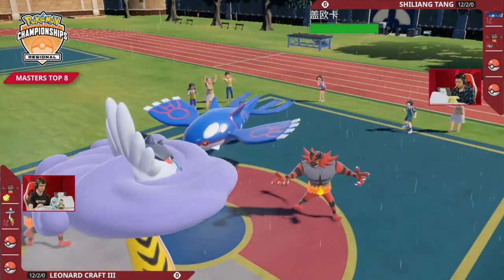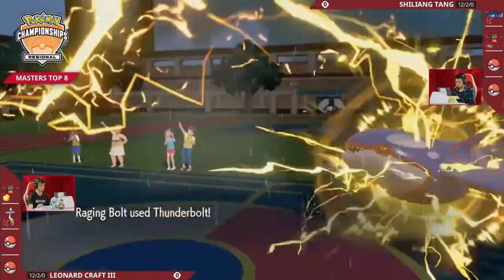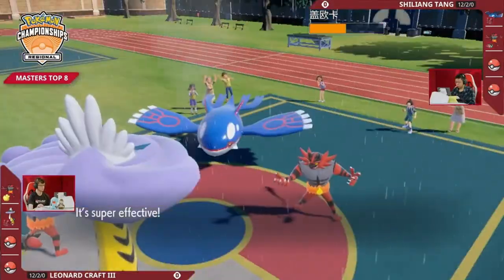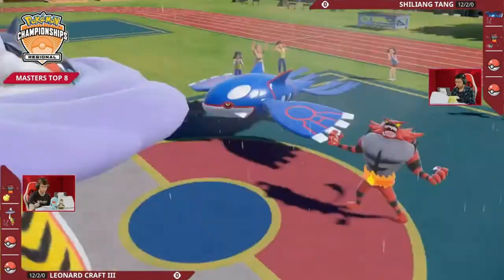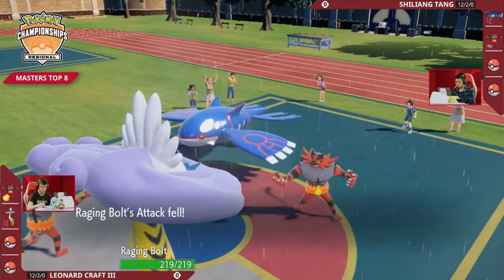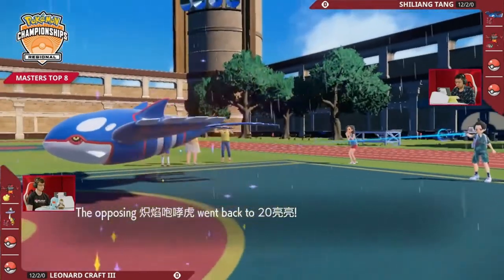So here we go. Fake Out coming out, not worried about potential Sirena. Flinch from the Kyogre. So the speed order is actually Incineroar, then Kyogre, then Raging Bolt. Thunderbolt coming out doing a good chunk of damage — that's half of Shiliang's restricted Pokémon's health. He's still lost in a single turn, and all that Shiliang received in return was a drop on the Raging Bolt, who — I mean, it's good to get the drop, but it's not the restricted Pokémon.